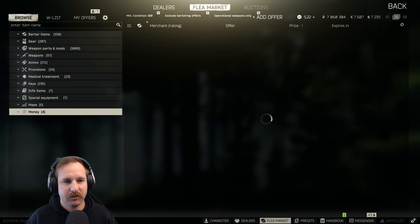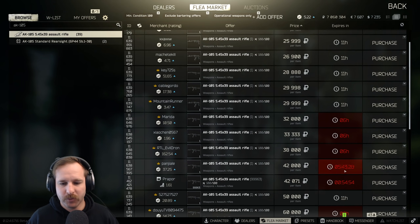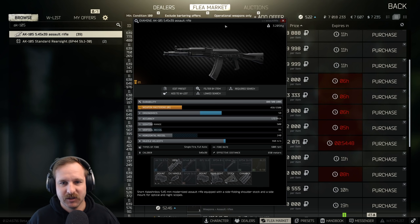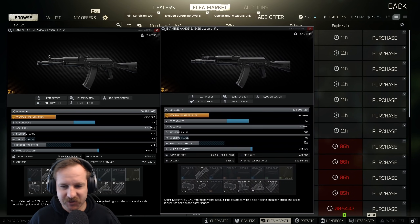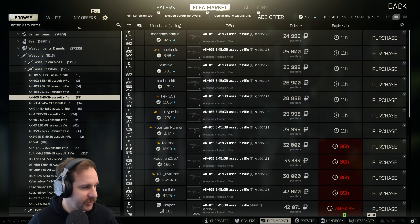Flea market - AK-105. Buy one from Prappa - it's a bit more expensive and I probably could have compared it to this. I bet they're exactly the same - I could have saved like 15k there, but I was being lazy. Alright, so Zenit PT-3.